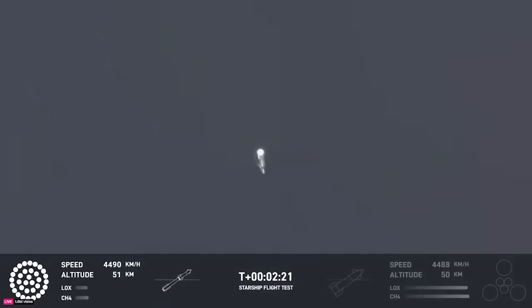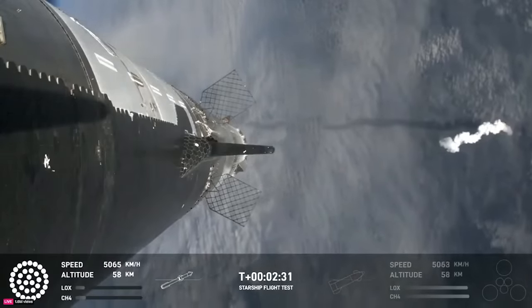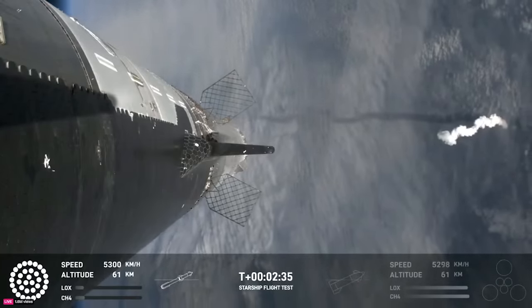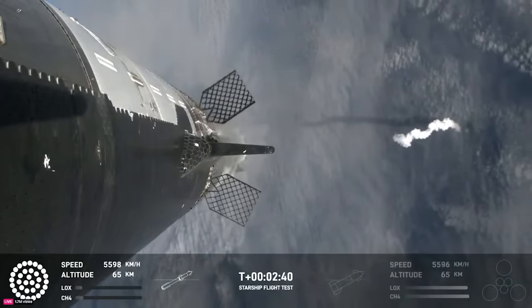Counting down now, we're going to be coming up right at around the 3-minute mark on that hot staging maneuver. We'll see the booster engines start to shut down — you'll see all but three lights go out in the middle — and then we'll see the engines ignite on ship, pushing it away.